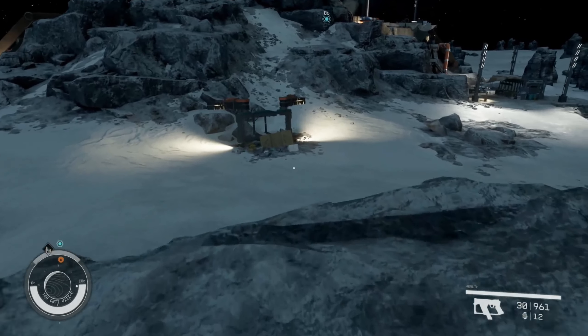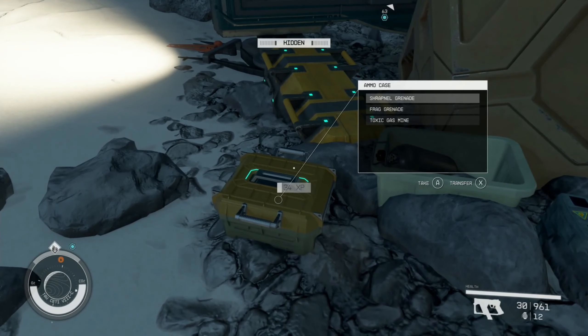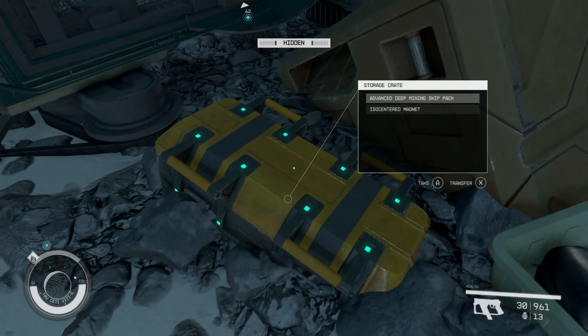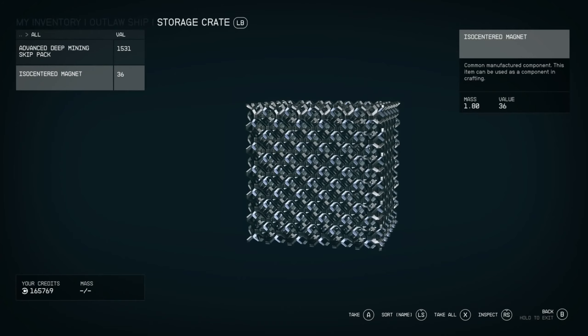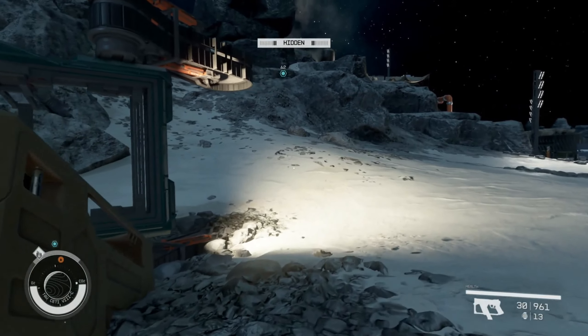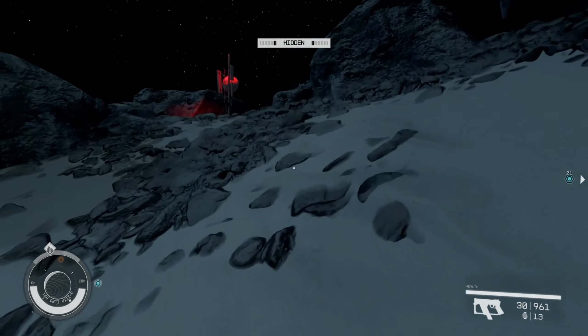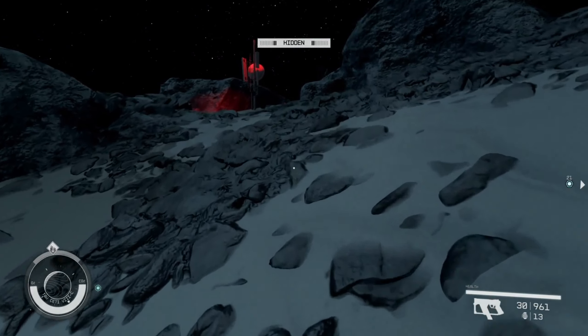Let's do this differently than last time. This body must be here every time you come — same as this set of boxes. We're at 113 of 150 required. There's an advanced deep mining skip pack — it's not as good as what we're carrying, but I'll take it just to get the benefit of looking in the box. Let's go up and sneak to see where these guys are. Sometimes there's a guy walking around up here.